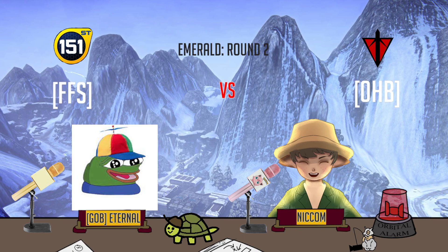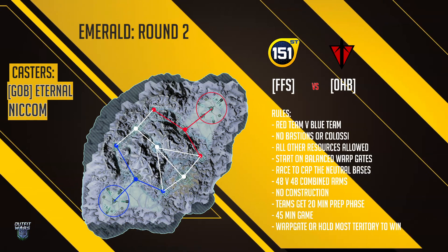For those who may not be familiar with Nexus, there's a red team and a blue team. Unfortunately pallets are swapped — FFS who's normally NC are going to be red side and OHB who's normally TR will be on blue side. No bastions or colossi but all other resources are allowed: anvils, citadel shields, pocket orbital strikes. You start on balanced warp gates, race to cap the three neutral bases in the middle. It's 48v48 combined arms with no construction, 20 minutes of prep, and a 45-minute game. You either warp gate the enemy or hold the most territory to win.